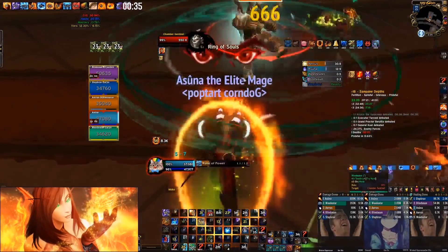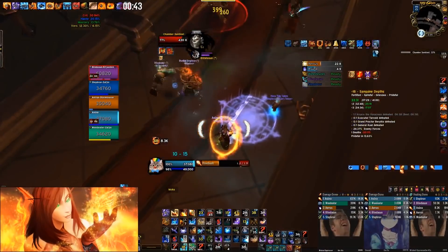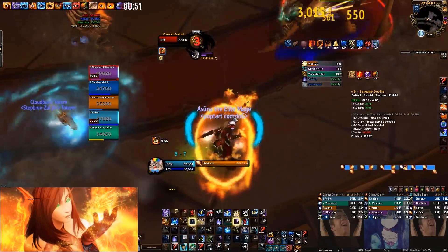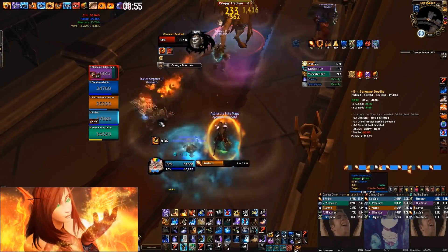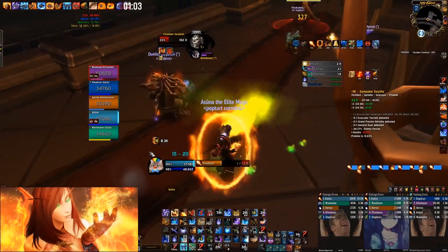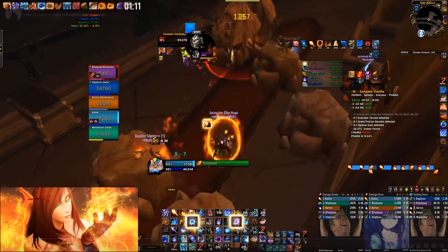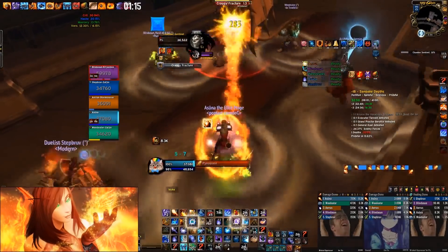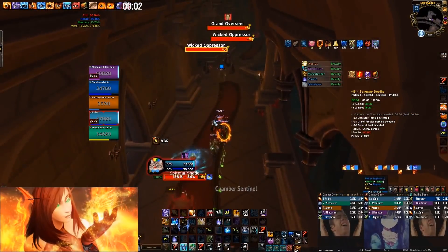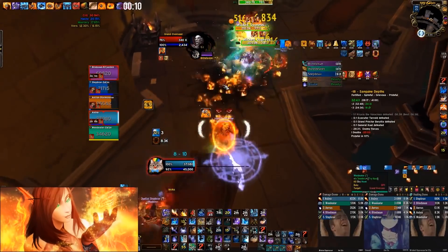Nothing too special about this — my Combust is on cooldown so it's a standard single target. You can Blink or Shimmer to dodge the little circles, but sometimes it's safer to just move out. Next pull — Combust is going to come up right now and I'm going to hold it for next pull. This shade comes out, Frost Nova it and walk ahead. Drop Mirror Image, get in melee, Flame Strike Combust on three targets — remember, three targets we do Flame Strike Combust.